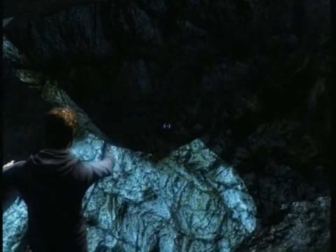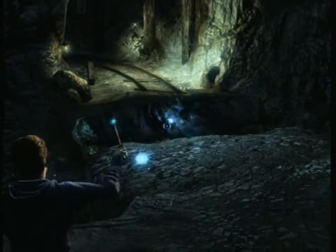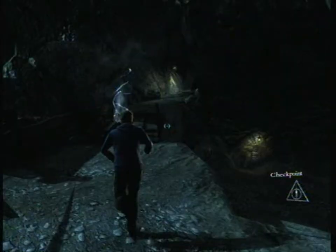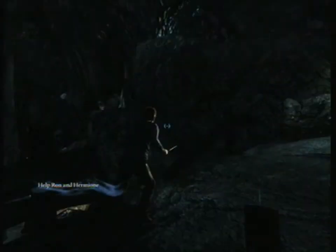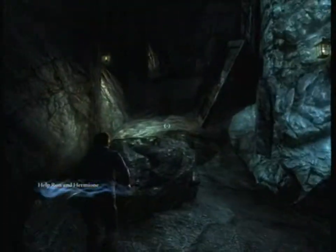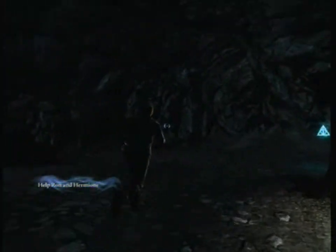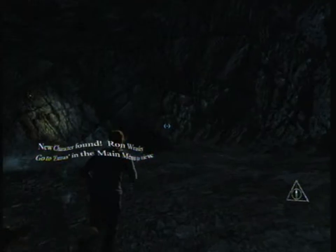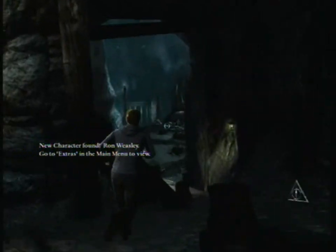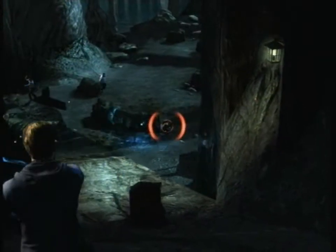This is the third collectible on the Green Guts level. Right after the bridge collapses, there will be a cutscene and Ron and Hermione will cross to the other side. You're supposed to stay here, but go ahead and cross over. Try and make your way to the top of the cave, and then to your right there will be another collectible. This is another character — Ron Weasley.